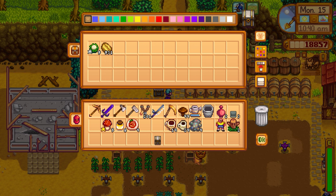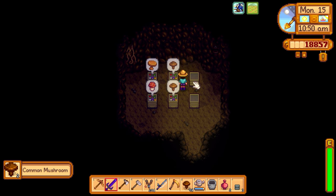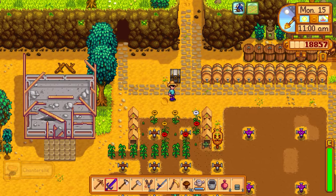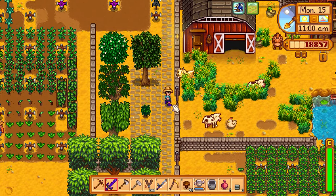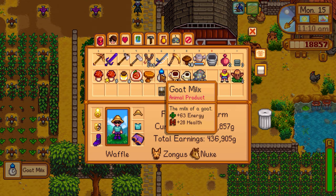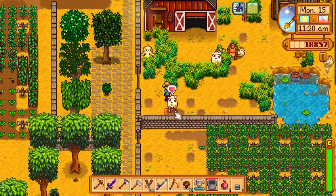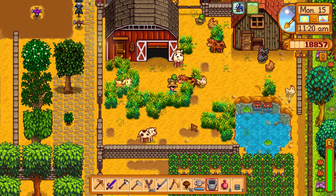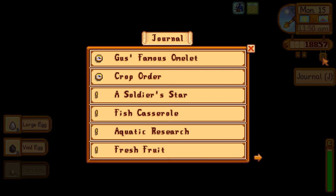I keep saying sheep but we don't have any sheep — it's the cows, chickens, and one goat. The goat is an adult now so we can milk it, though it won't produce large goat milk yet, which we need for the animal bundle. Milked the goat and got regular goat milk. Let me take care of all the chickens and cows.